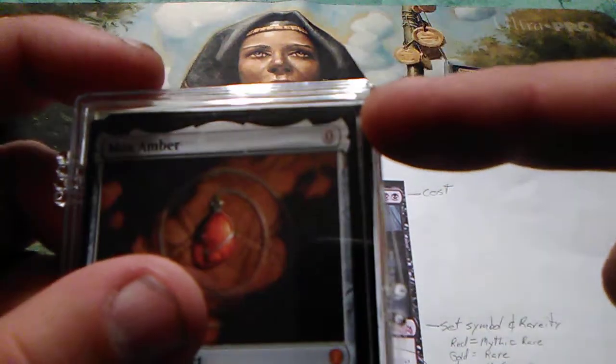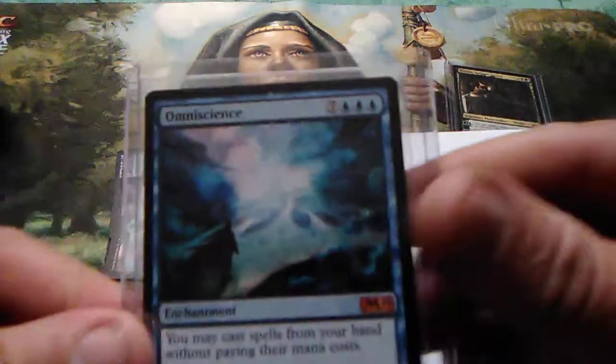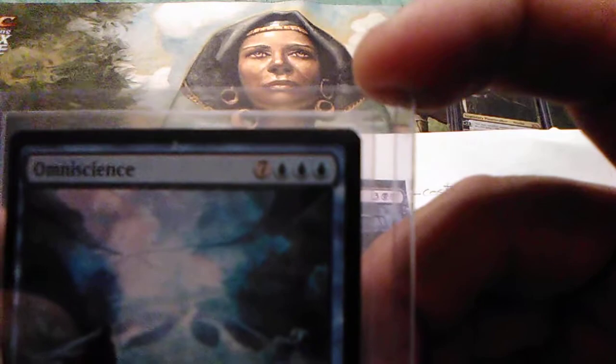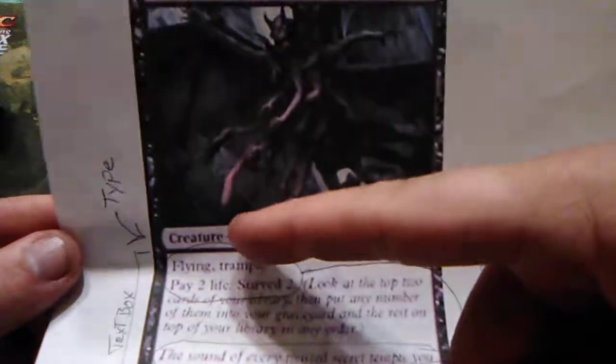Some cards cost zero — like this one here, it's zero mana to cast. Others are very expensive, like this one that costs seven generic mana plus three blue. You have to be able to cast it, which means you have to have the land in play. If you're learning and doing it right, you'll have the land there when you need it.